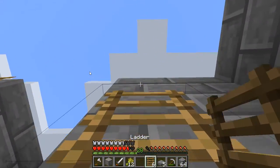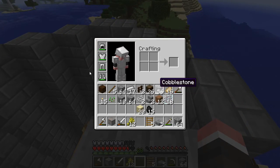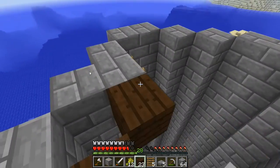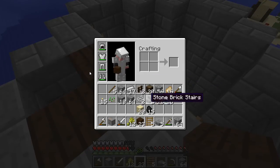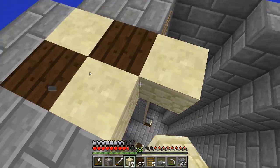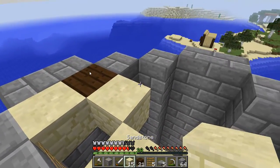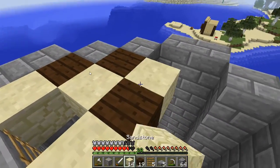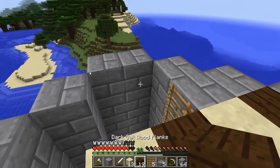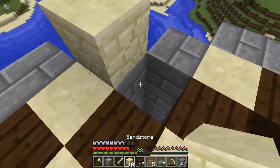I'm just kidding. I want to do the same design up here that we did down there with the floor. So let's do that. Oh, right there. Yep. Okay, good. And then do that, and then this right here, and then there we go. Bada bing, bada boom.